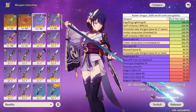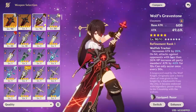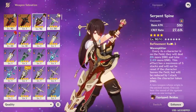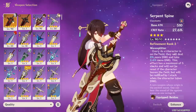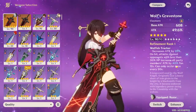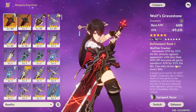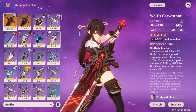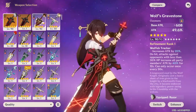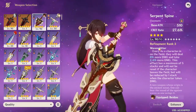Lastly, Beidou is a good example of when 5-star weapons aren't really needed. Wolf's Gravestone is her general best-in-slot: it gives a ton of attack, increases attack with the effect, and buffs your whole party when you attack an opponent at low HP — making it really good, especially buffing off-field supports like Xingqiu once the passive procs. However, claymore users typically have really good options, and if you run an attack-buffing support like Bennett to make up for Serpent Spine's low base attack, the difference between Wolf's Gravestone and Serpent Spine honestly isn't that big, and Serpent Spine can actually outshine it in certain situations.